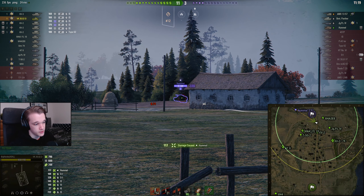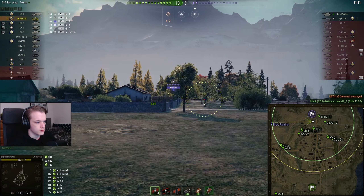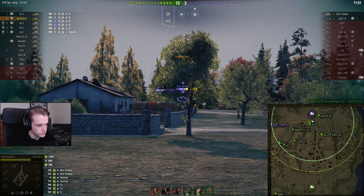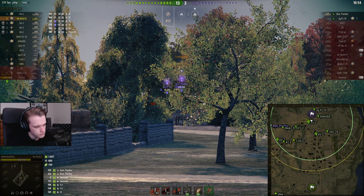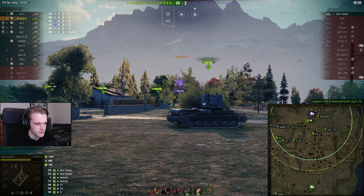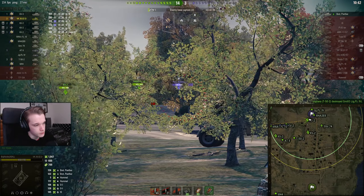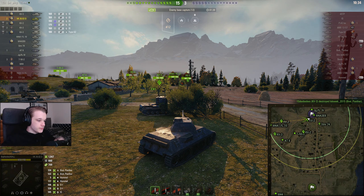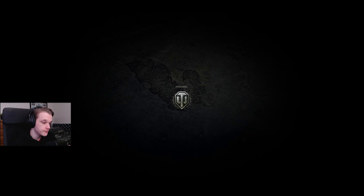I put one into the Hummel — can we get another one? Nice. Might be able to get one into him. Nope. There is still a chance to get 1,000 damage, which I kind of want to get. I did not. 1,000 damage, 1.7 combined — which is actually good, especially for kind of stock. Obviously if we had the bigger gun we would have done more damage, but you can't change it. We're playing stock, we're going to be grinding throughout.